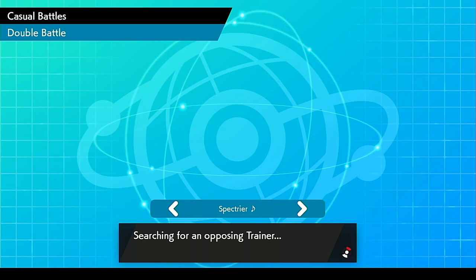This team is centered around Regidraco and Whimsicott. I also have a Glaceon in the back. Basically it's a hybrid team between Hyper Offense under Tailwind and Trick Room with Glaceon and Stack Attacka.